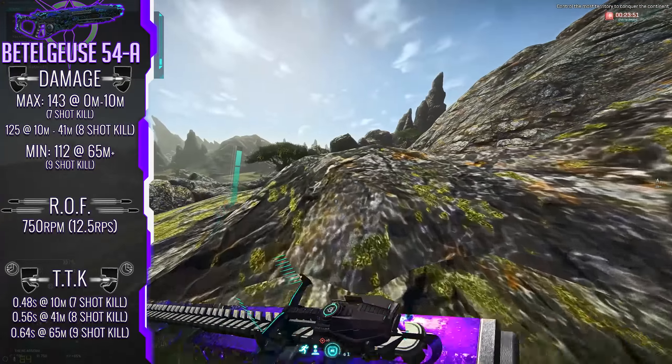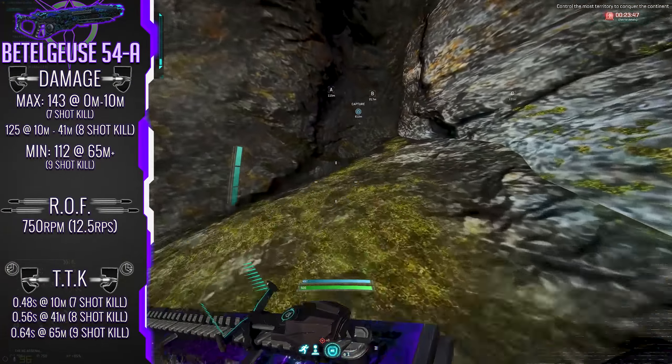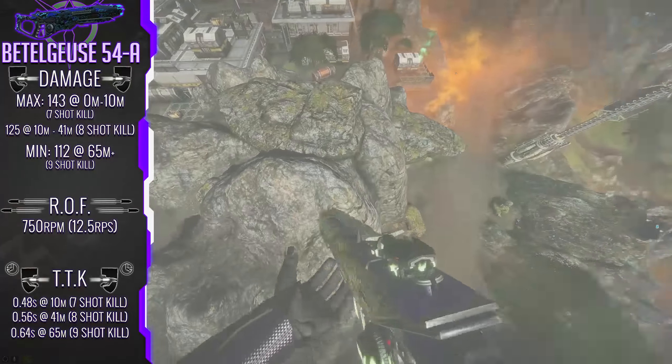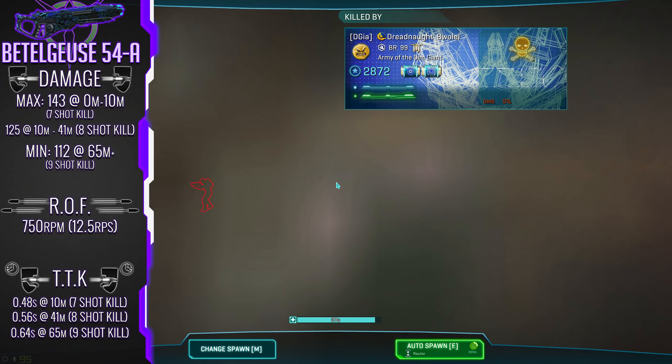These numbers are certainly on the quicker side of things and really help to give the LMG its reputation for being a true force in those close-quarters engagement ranges. The damage over range does demand a couple of extra shots to knock out a target, which means against a weapon that excels at said ranges, you're gonna have a hard time even with excellent recoil control.